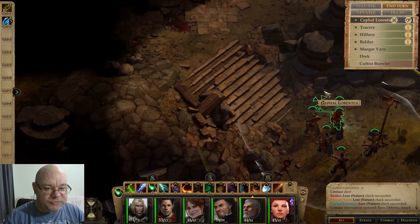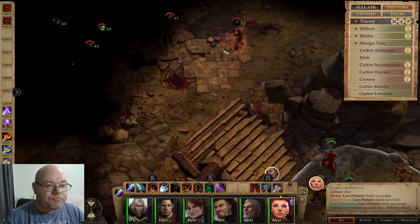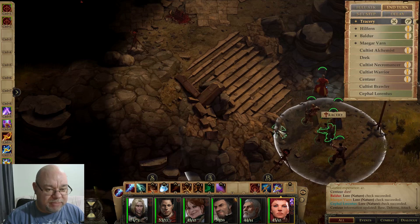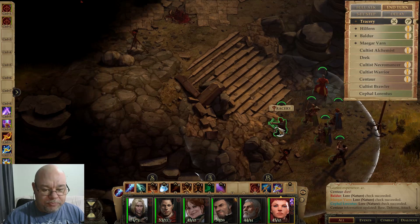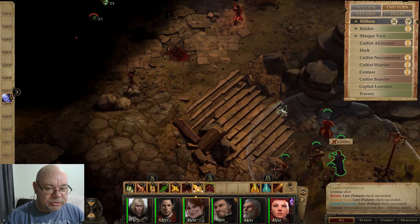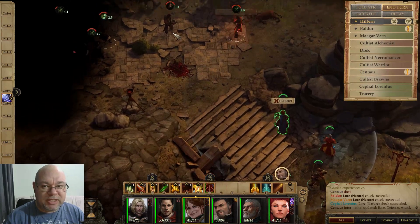I think I'm going to move Cephal just to there and then wait. It's tempting to move some of these people up, because we do need to be able to see some more of these opponents so that we can attack.